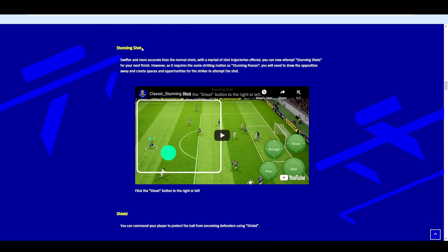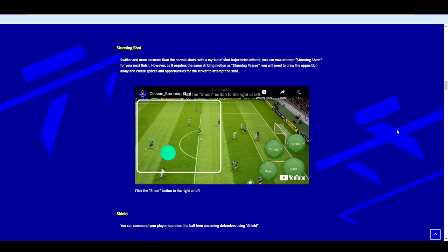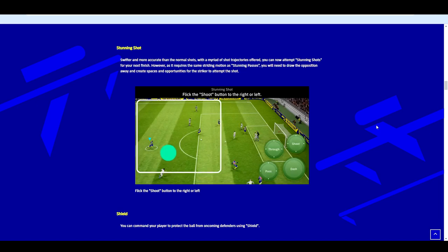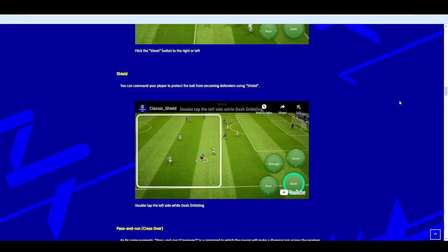Next up we've got the stunning shot — swifter and more accurate than normal shots, with a variety of shot trajectories. You can attempt stunning shots for your next finish, but as it requires the same striding motion as stunning passes, you'll need to draw opposition away and create space. There's a wind-up involved — you can use it first time or with the ball at your feet when you have space. It's an advanced shooting technique and you can score absolute thunderbolts, Adriano-esque style.